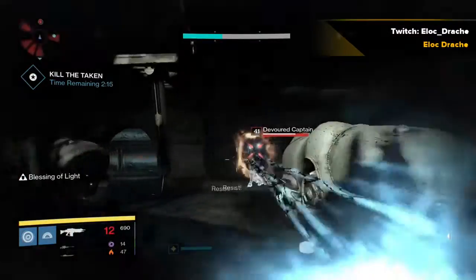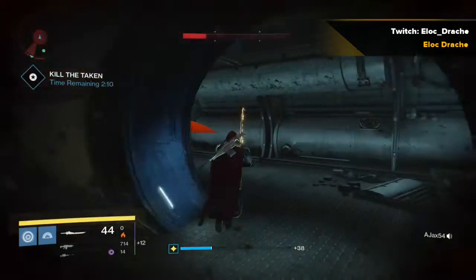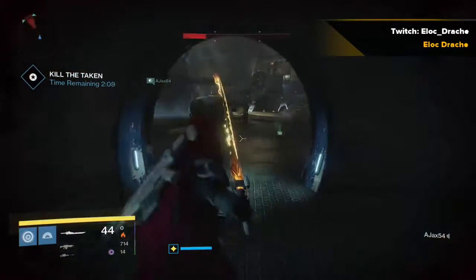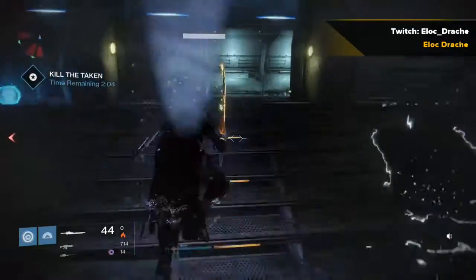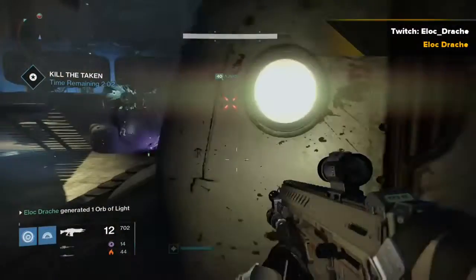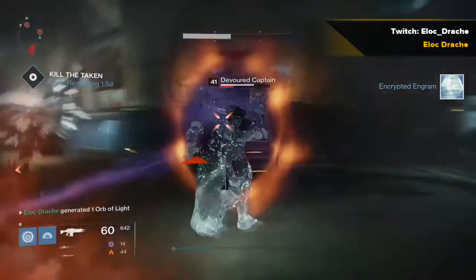Here you'll see what I was talking about again with the solar sword — it shreds through these captains' shields, same with the knights. There again is where I use the shadow shot right at the base of the center stairs. This just seems to be a bottleneck point where a lot of the enemies tend to congregate.